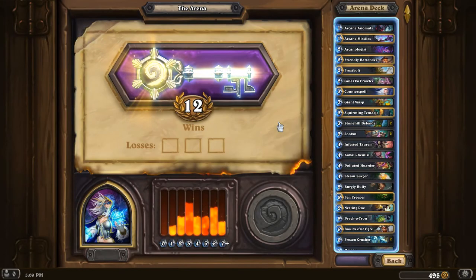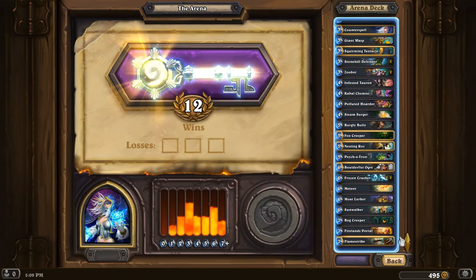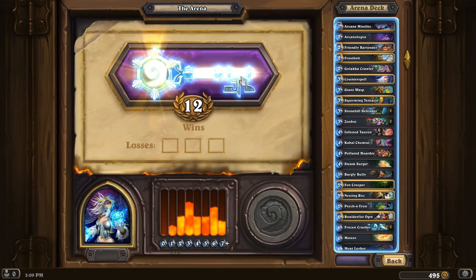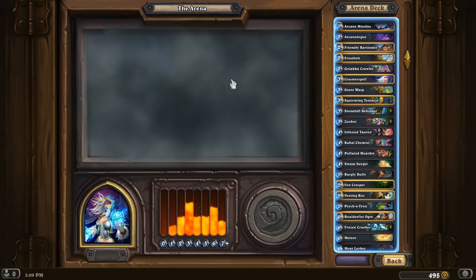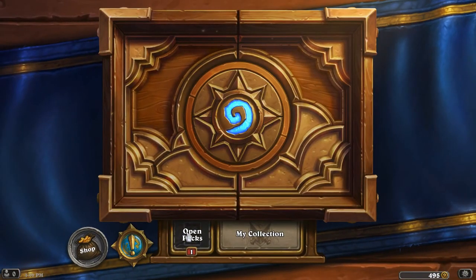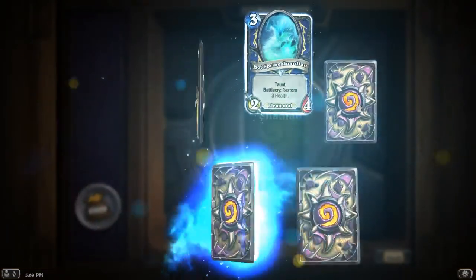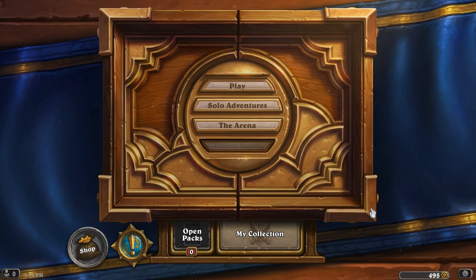I hope going through this deck has been really educational for you guys. Hopefully you guys can now get some good wins. Most important things: obviously Meteor, Firelands Portal, Flamestrike, that Discover card — really sick. Arcanologist also good. But don't underestimate Stonehill Defender and Frozen Crusher as well, because they are really good cards. Let's see what we got here — pretty good rewards. And in the pack... probably not 10 Golden Legendaries. I've been Dark Skeleton, and thanks for watching this video. Hope that helped you guys out, and I will see you in my future Hearthstone content.